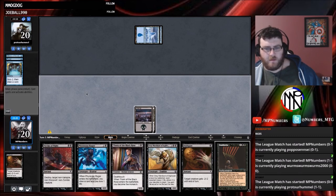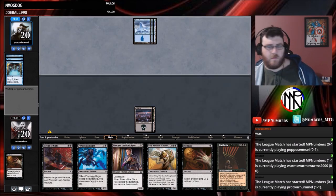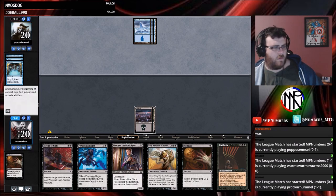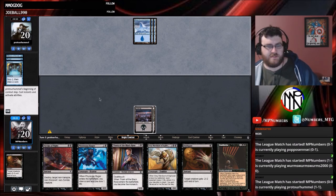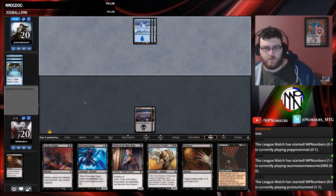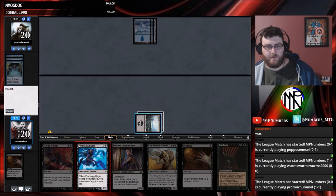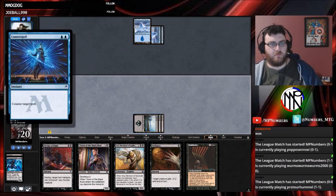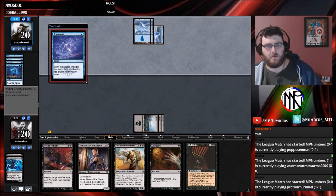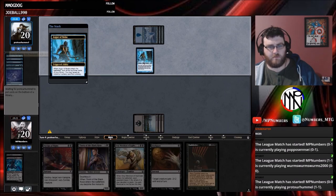We've got Oubliette. Past the turn — I have to draw a land I guess. Disfigure whatever happens. Opponent does nothing — I'm assuming Counterspells. We'll go for the Rager here. I'm not too upset if they Counterspell it. Literally Counterspell — that's fine. They're Brainstorming. Augur of Bolas lets them look for an instant or sorcery.